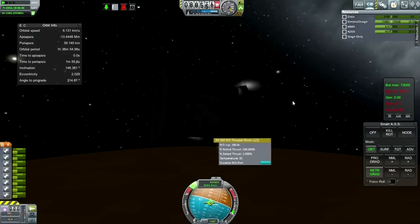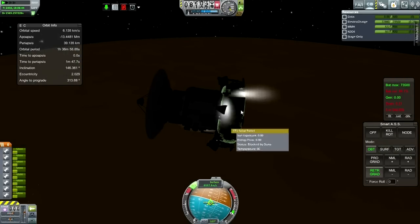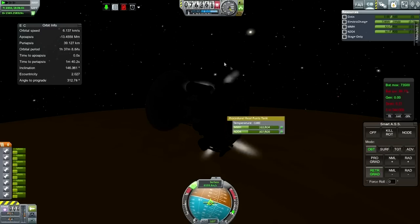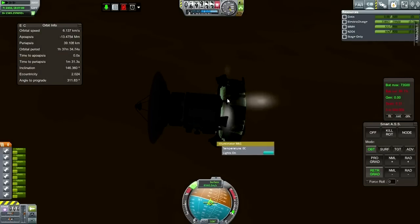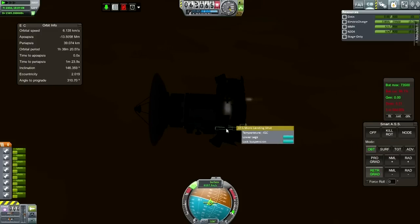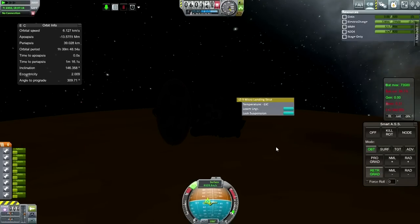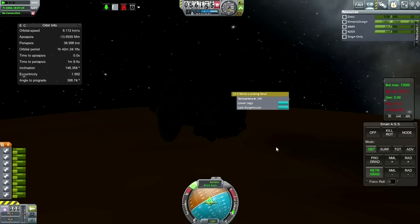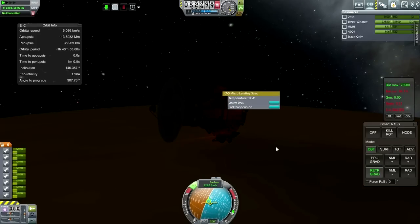That one says temperature zero already. Is that because it's not properly configured for deadly re-entry? This one is reading negative 130 and climbing. I guess the RCS ports are just not reading temperature right now. Landing struts seem to be heating up the most. When I don't have connection, SmartASS can't work - that's unlike the Flight Computer which can continue issuing commands when there's no connection.